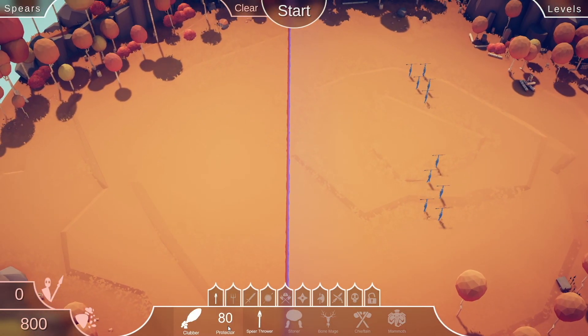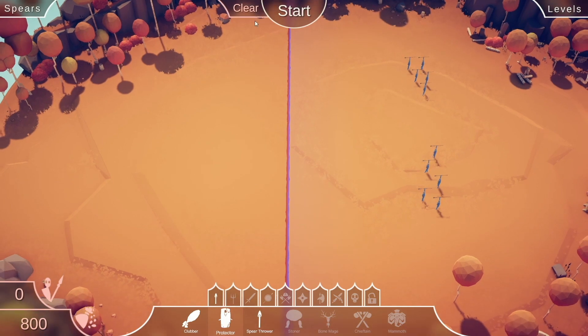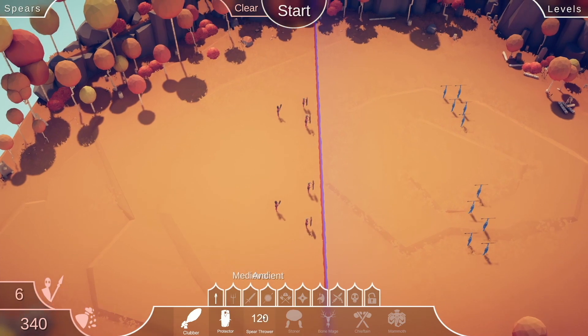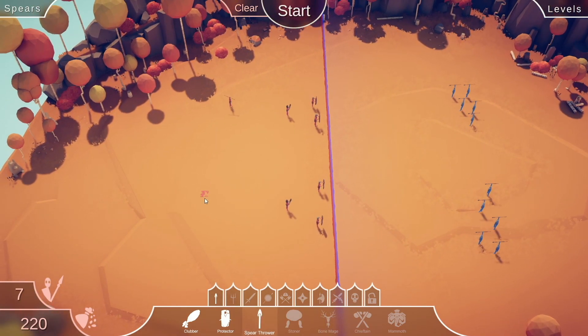Now the enemy consists of spear throwers, and I've got 800 points. I'm gonna use some shields to hopefully block the spears, and hopefully give these Clubbers and spearmen a chance to rearrange their faces.